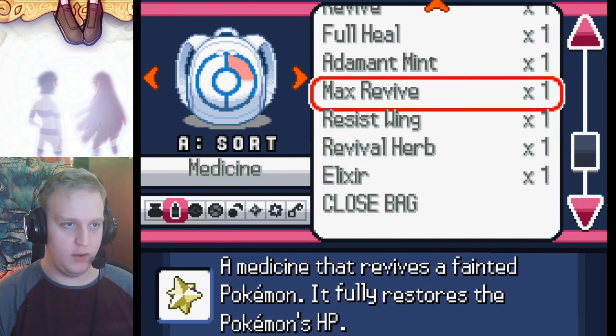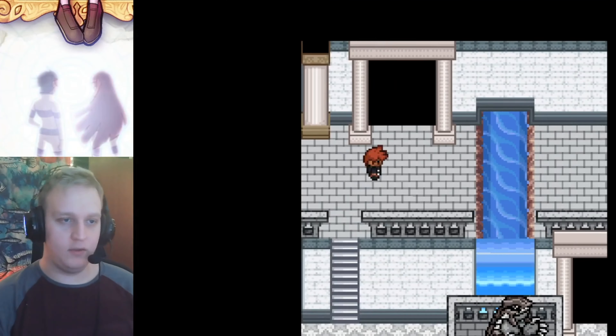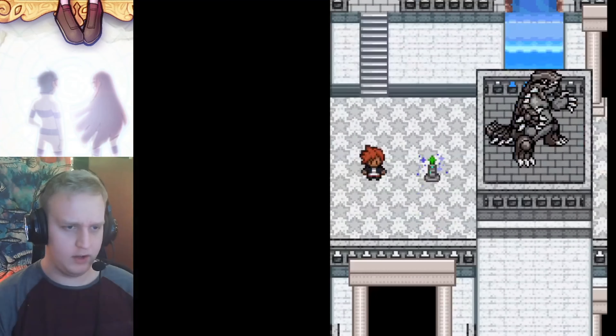Rock Smash, Payday - that's about it. But now I can start training up Vaporeon in here instead of carrying a dead Shucky with me. We won't plan on using Vaporeon for everything, but he's in my back pocket - he's there and he's ready.